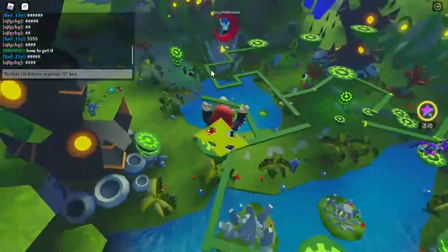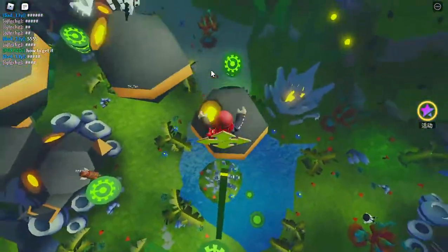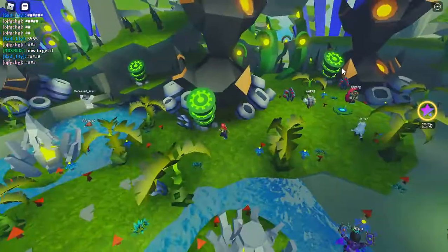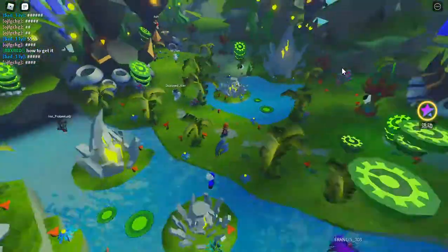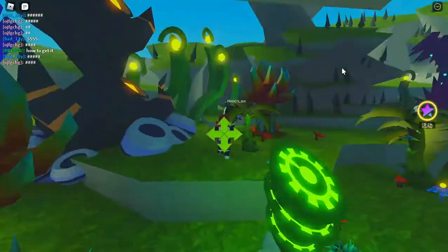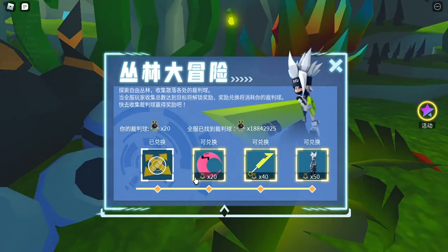We need two more to go. Just do the obby — this is pretty easy to get the robots. We got 19 robots, we need one more left to get the Nebula Blade. We fell but that's fine. There should be one more somewhere — there he is, hiding in there! Let's just go get it.